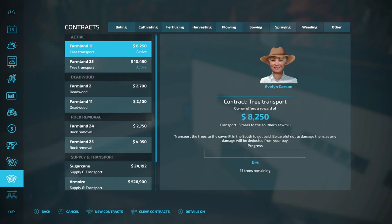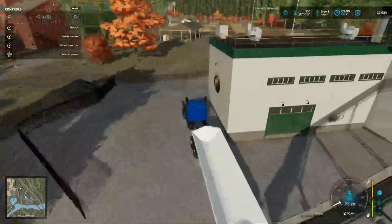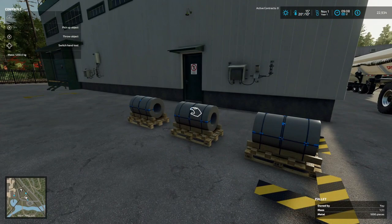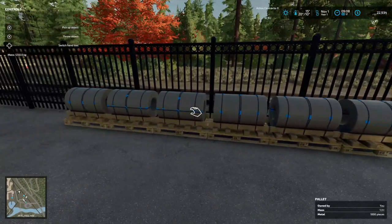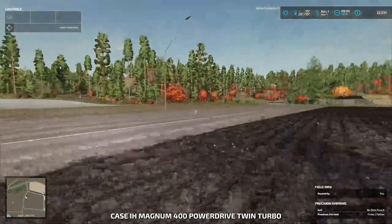I do have two transport missions I haven't done yet. Not doing the deadwood, not doing the rocks, not doing the staircase railing. We gotta start getting our lumber and stuff out to other places. We've got three extra iron - metal is what we got. One, two, three, four, five, six, seven, eight and we're starting our second row - nine, ten, eleven, twelve. We can take that somewhere.